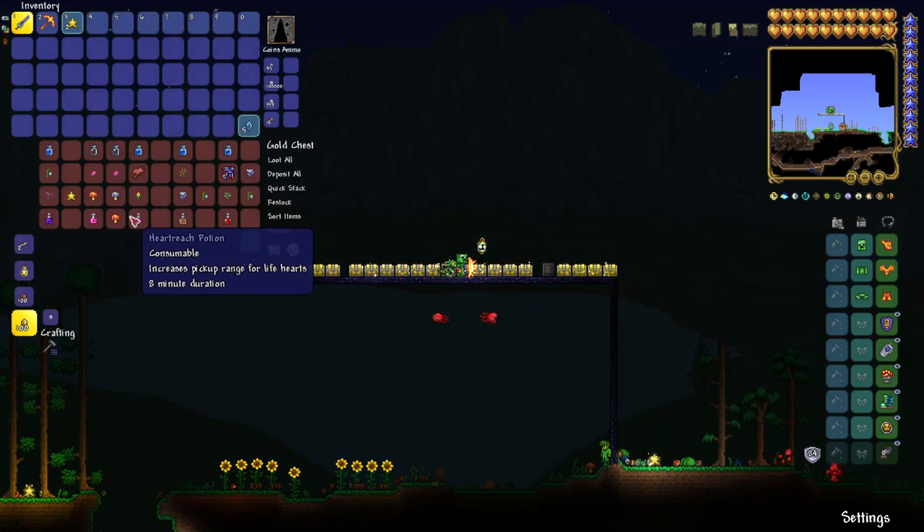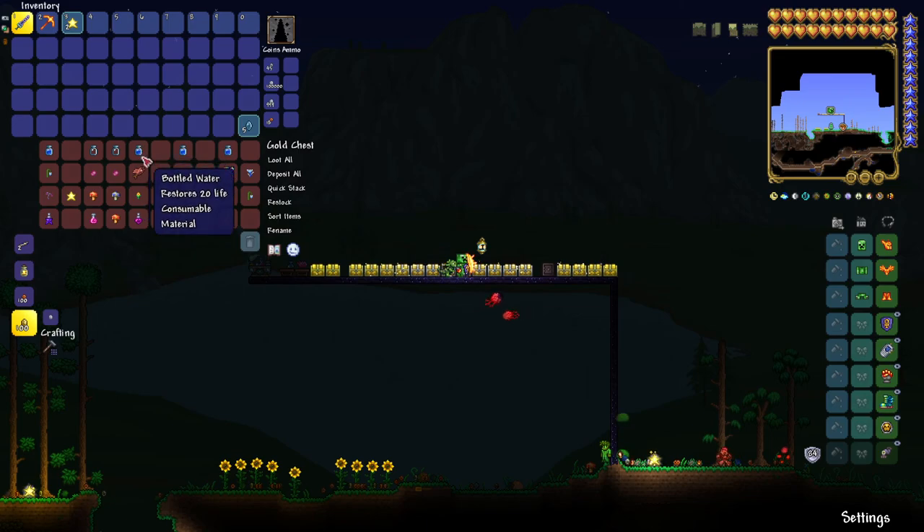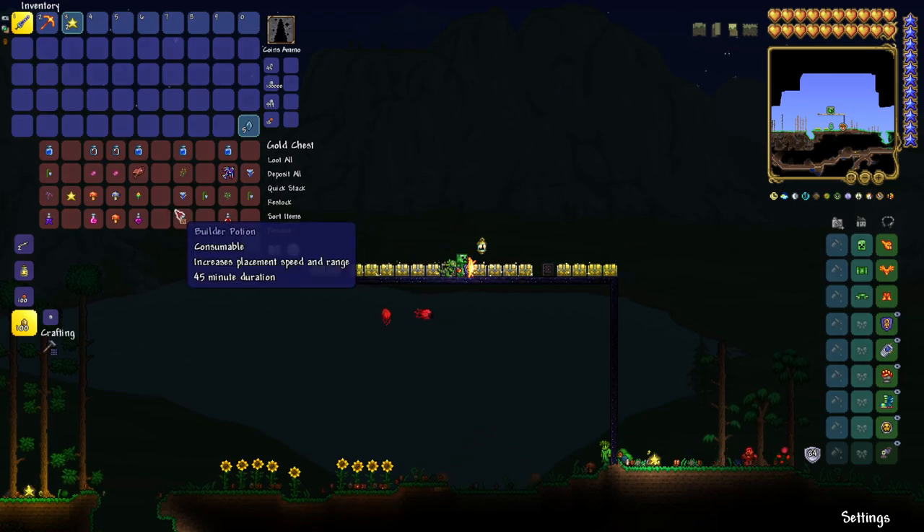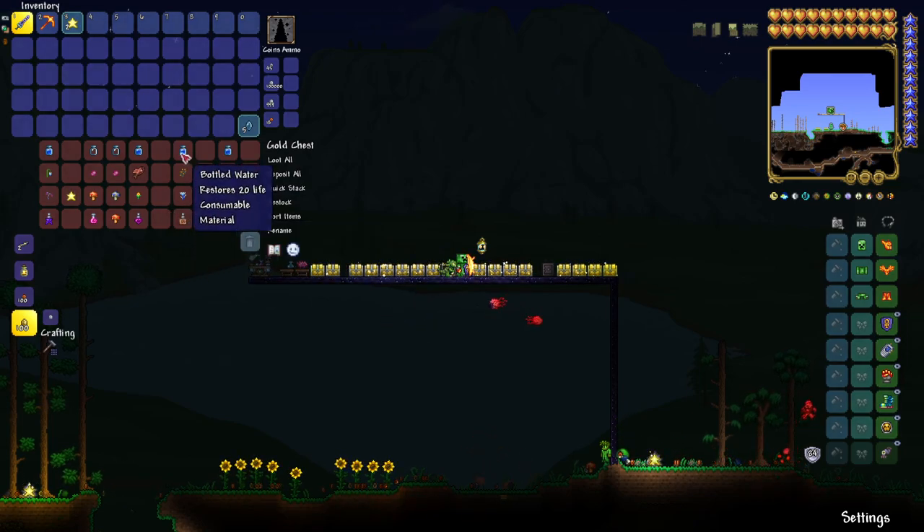The Heart Reach Potion increases pickup range for life hearts. You'll need bottled water, crimson tigerfish, and a daybloom. That will give you a Heart Reach Potion, which just allows you to pick up the hearts that enemies drop from farther away.